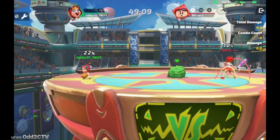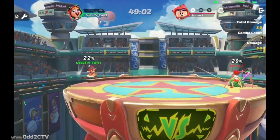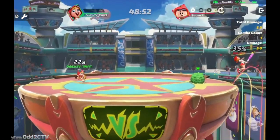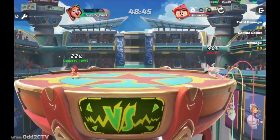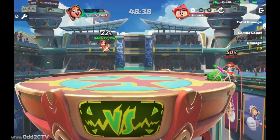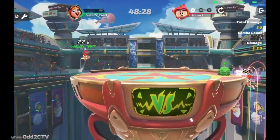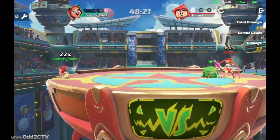You can throw daggers from the other side of the stage. Short-hopping and throwing daggers is good to bait opponents in; full-hopping and fading back with a dagger is even better. This basically baits your opponent to come at you, which is part of Chili's plan of fighting opponents without necessarily having to fight them directly. You can also dagger, double jump, and dagger again to mix up recovery and landings.